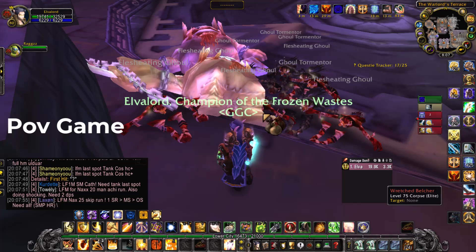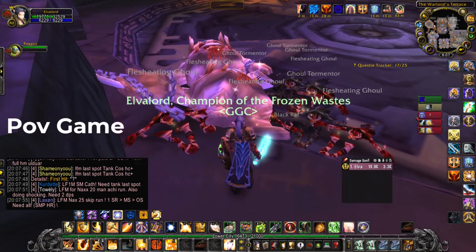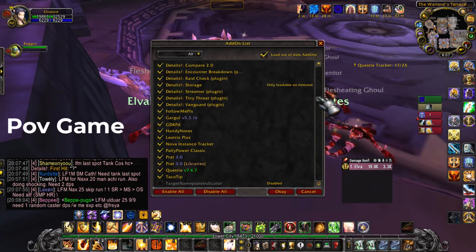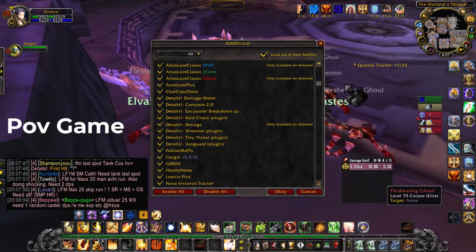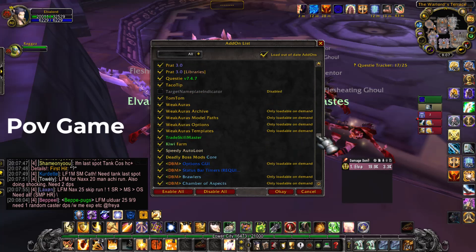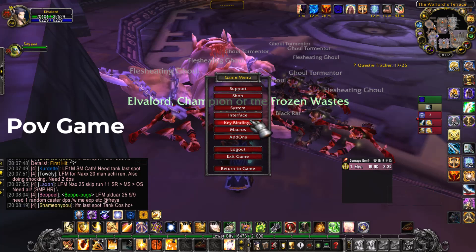Welcome back. In this tutorial I'm going to show you how to loot fast. You should have this add-on — the name is Auto Loot Plus, or Speedy Auto Loot. Press Escape.